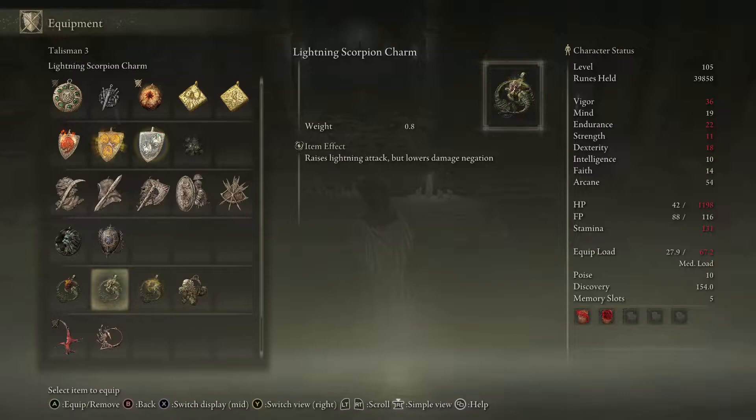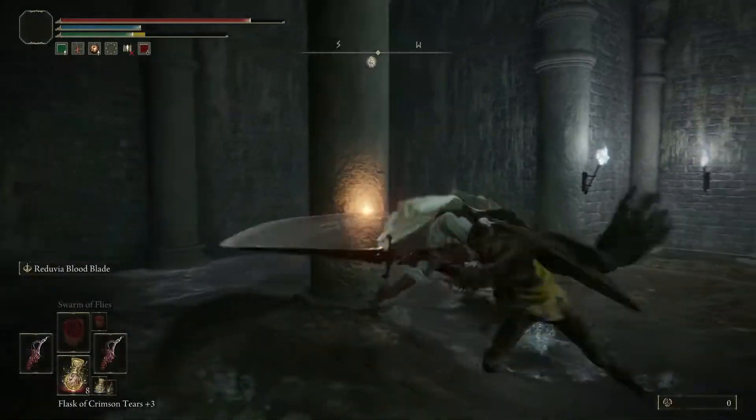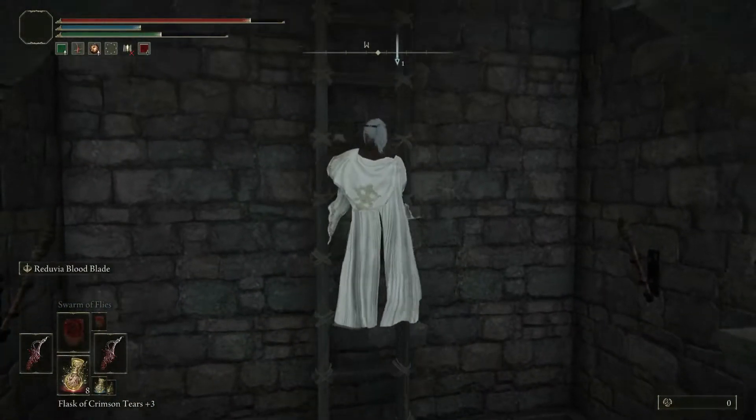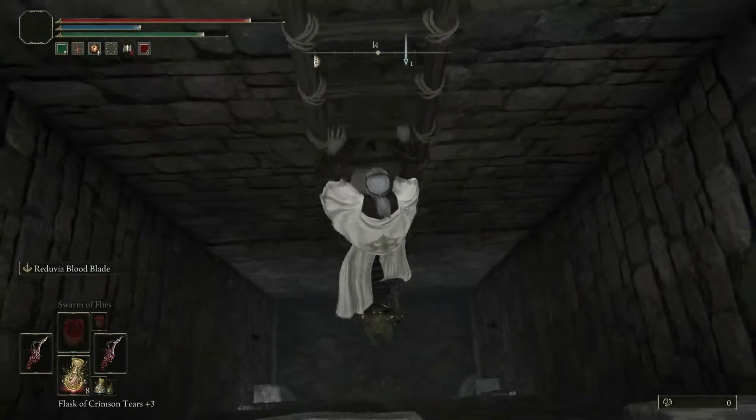Whenever you find the Lightning Scorpion Charm, it does raise your lightning attack but it's going to lower your damage negation. So for lightning builds — if you can think of anything that even has a lightning infusion — that's what you're going to be using. I did die, and as I said, this enemy will follow you up the ladder.